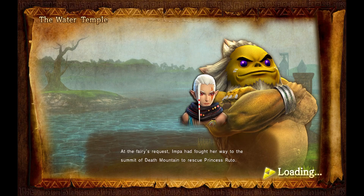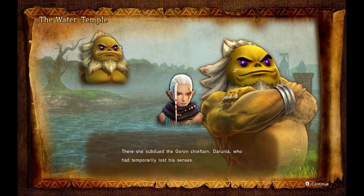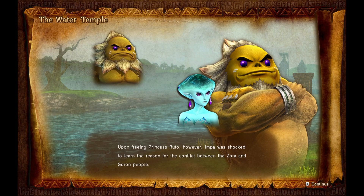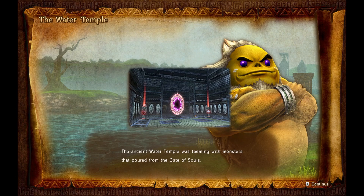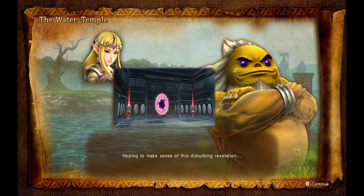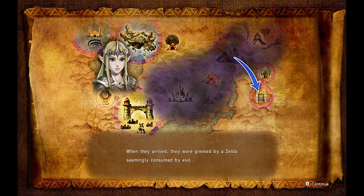At the fairy's request, Impa had fought her way to the summit of Death Mountain to rescue Princess Ruto. There she subdued the Goron chieftain Darunia, who had temporarily lost his senses. Upon freeing Princess Ruto, however, Impa was shocked to learn the reason for the conflict between the Zora and Goron people. The ancient water temple was teeming with monsters that poured from the Gate of Souls. What's more, the monsters were apparently led by Princess Zelda herself. Hoping to make sense of this disturbing revelation, Impa and her newfound allies journeyed to Lake Hylia, where they were greeted by a Zelda seemingly consumed by evil.